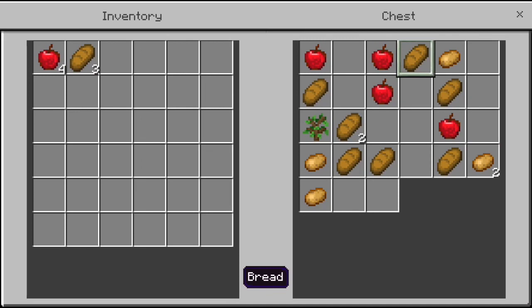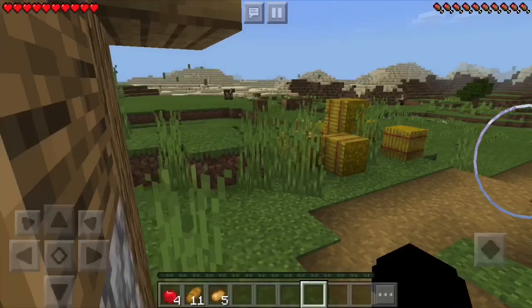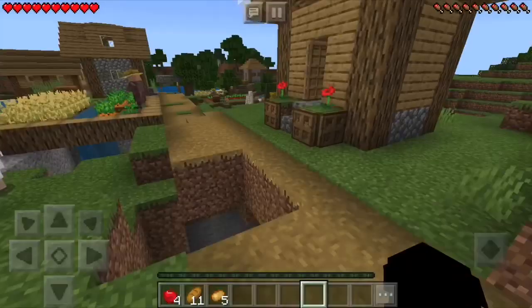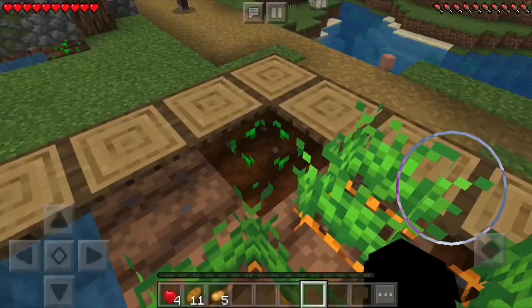Guys, we have not found a single fish, and that really sucks because I really want to tame the cats. We can probably keep them in this pen right here. We need to figure out how to get string so we can make a fishing rod.